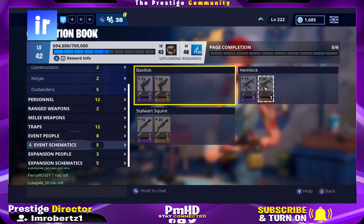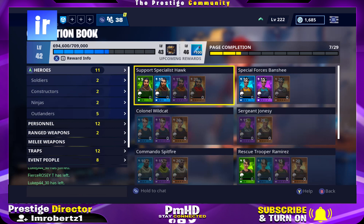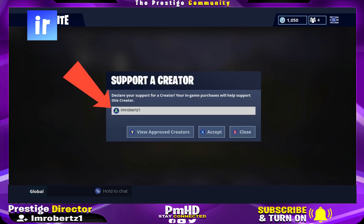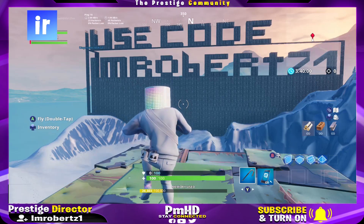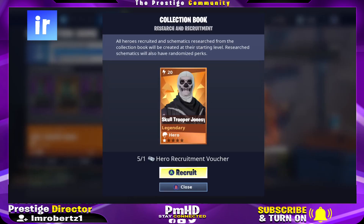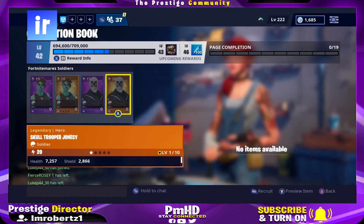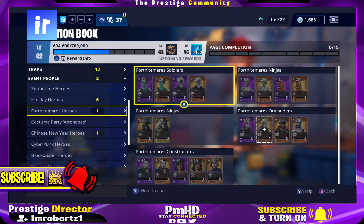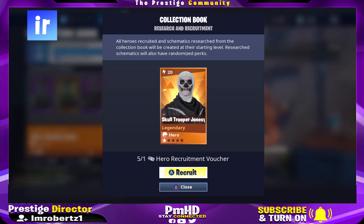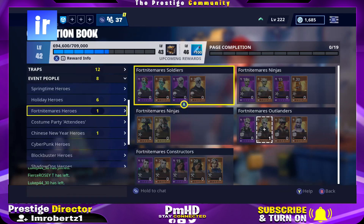Springtime heroes, Road Trip heroes, Wild West heroes, and more. Be sure to hit the bell icon and subscribe. Okay, let's get right into the video. After the new update, Fortnite gave all players hero recruitment vouchers. You can use these vouchers to redeem rare legendary heroes in the collection book.